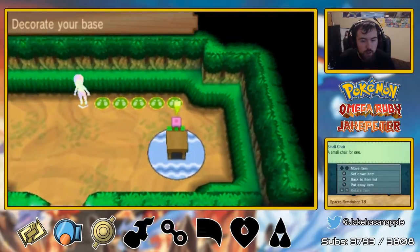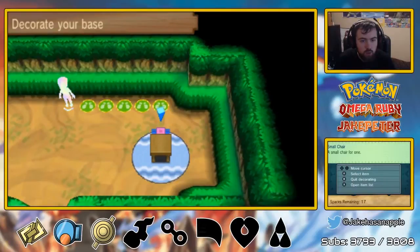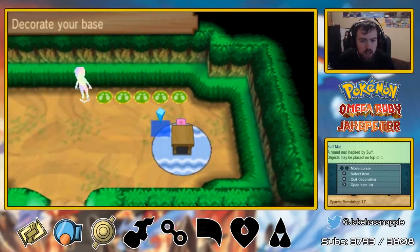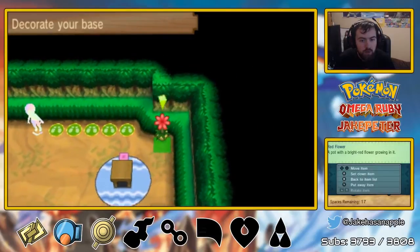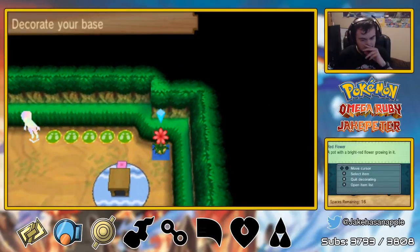Where does this chair belong? Belongs somewhere. You know, that seems like a decent place. I like the placement of that. We have a red flower — we'll stick you in the corner over here, because that's where the flowers have to go, right?